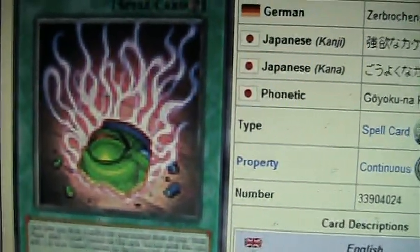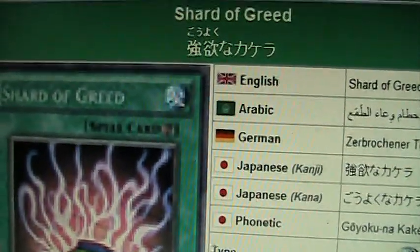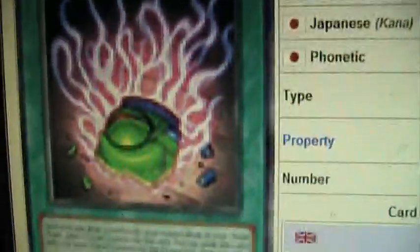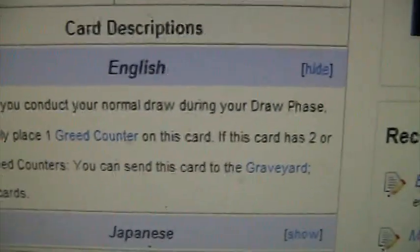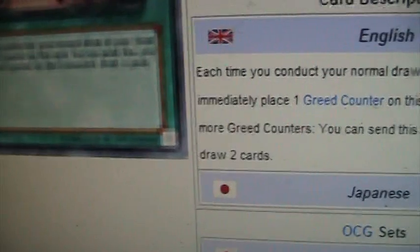Hey YouTube, MyDarkest99 here, what's up? Here's a card that's coming out in Full-Ton Shockwave. It's like a version of Pot of Greed, it's called Sharded Greed. It's a continuous spell card, and here's the effect: each time you conduct your normal draw during your draw phase, immediately place one Greed Counter on this card. If this card has two or more Greed Counters, you can send this card to the Greed to draw two cards.